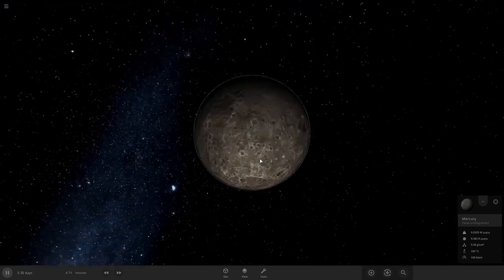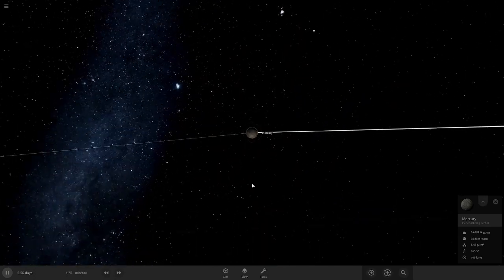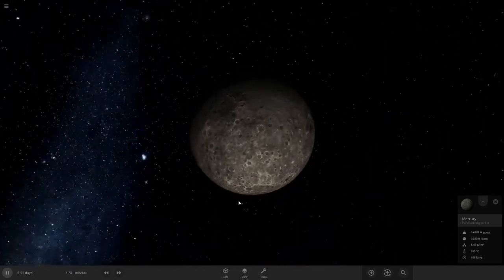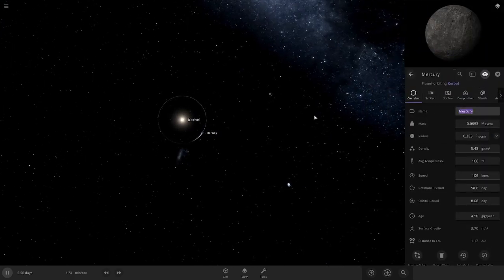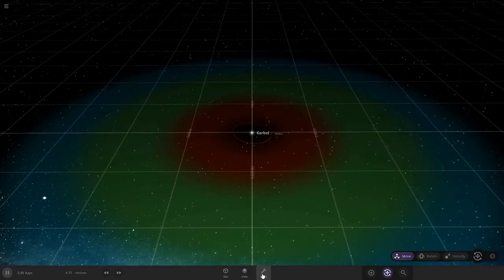Really there's nothing else special to Moho — no moons, looks pretty much exactly like Mercury. And we obviously have to rename this to Moho.